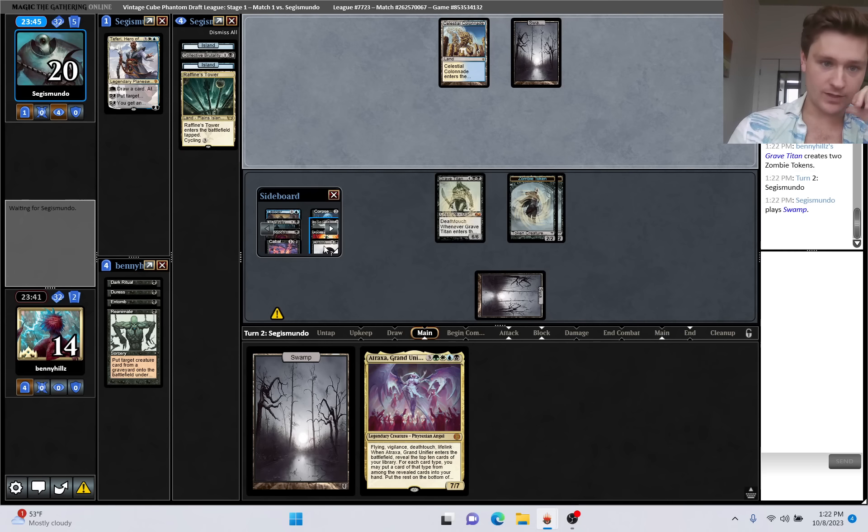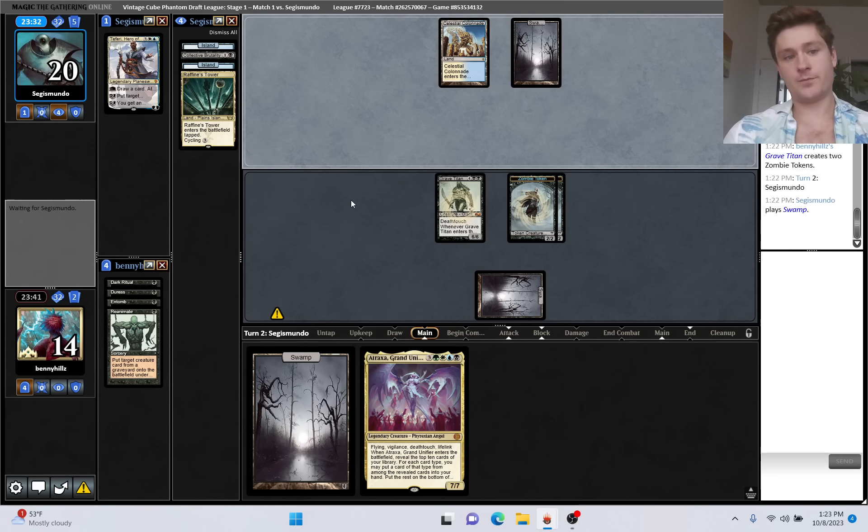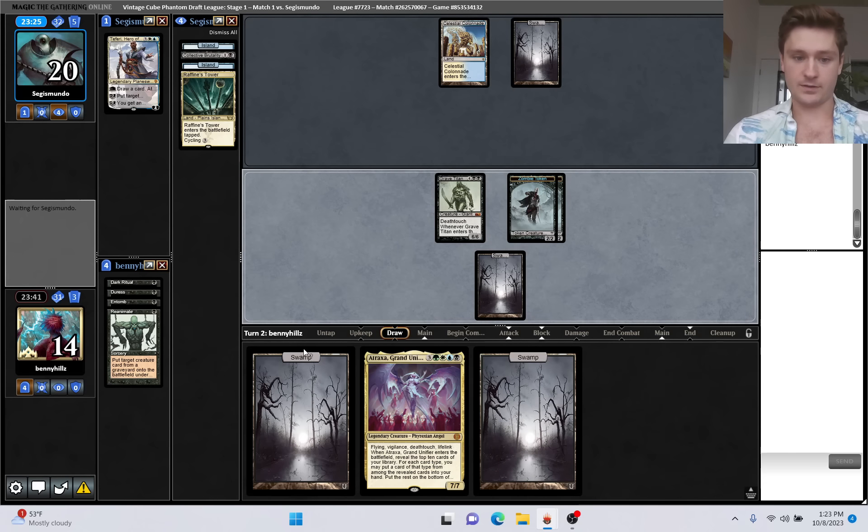This is probably a matchup where we can bring in Bitter Blossom, maybe Concealing Curtains. We might just have too many cards on our main deck that we already want to play. I actually think I might cut Dark Ritual, at least on the play. Maybe on the draw it's still good - it was insane here, but against interactive decks, cards like that that are card disadvantage become a little bit scarier.